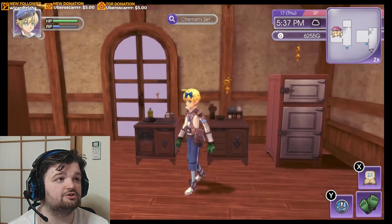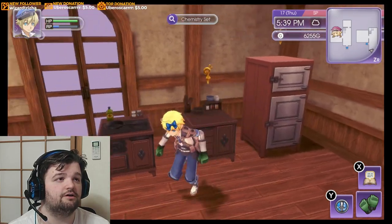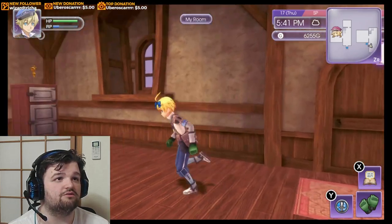Here's a quick tip if you want to place furniture right next to each other. All you have to do is break the furniture, and then pick up a new piece and place it right next to where the broken furniture is. When you leave the room, it will respawn.